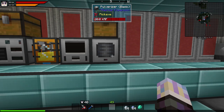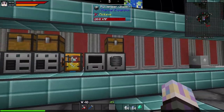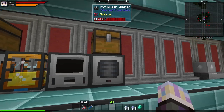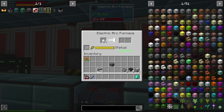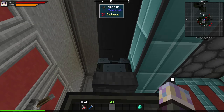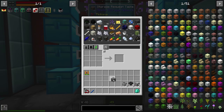This is pulverized lead and pulverized tin, and combined they actually make silver. I also made a second pulverizer so we have access to one. I have it set to in and out — it'll pull something in, and if it can't pulverize it, it'll put it back in the chest. We need to process this silver because we're gonna need a bunch of it.